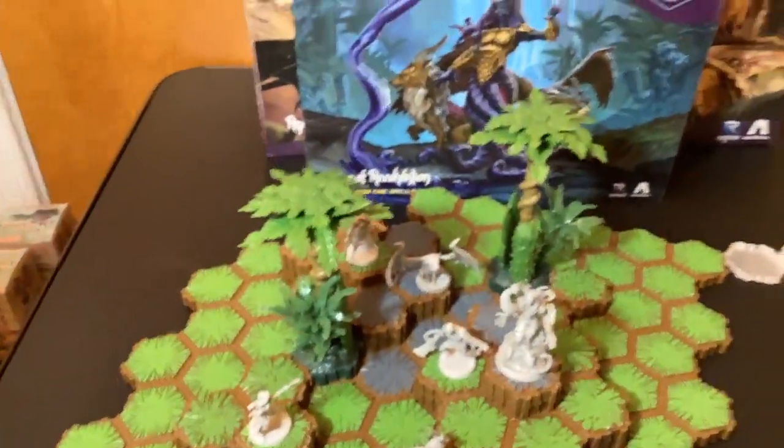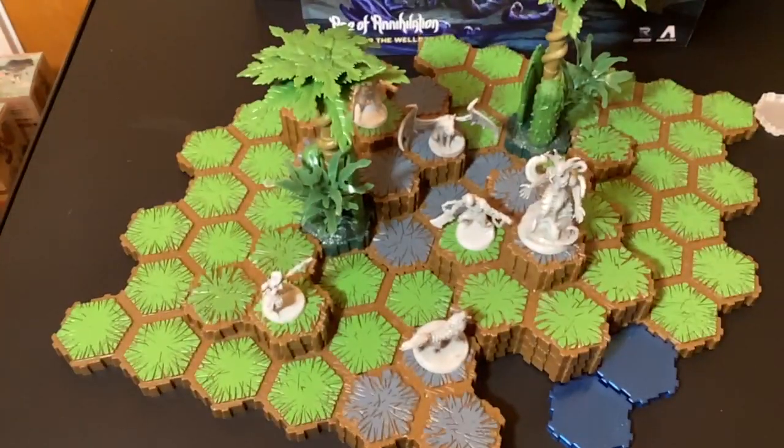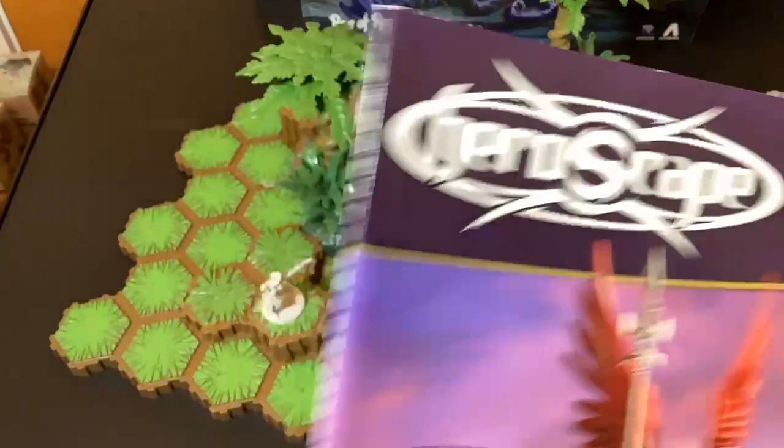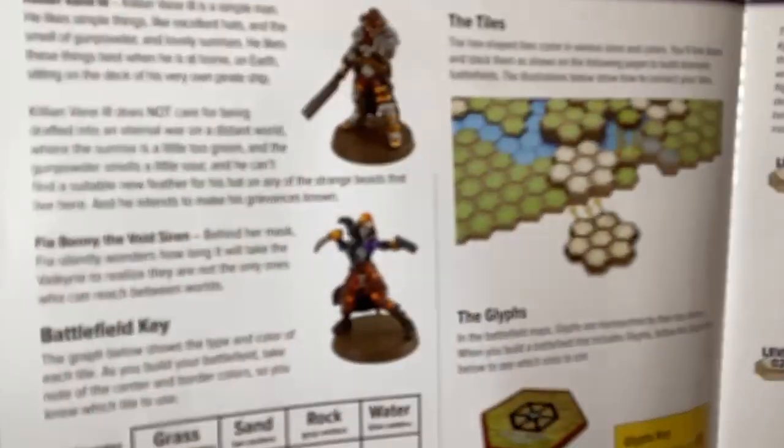So I guess that's all for the unboxing of Heroscape: Age of Annihilation - Battle for the Wellspring. Let me see what different maps we could make - this is the first map we made. How many maps are in here?